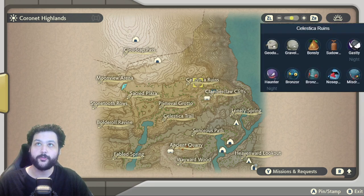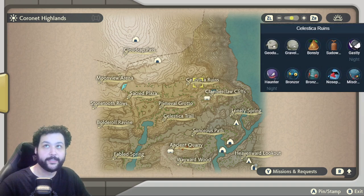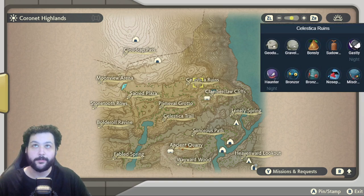Going up to the Ruins, you can get more Bonsly and Sudowoodo, which is always fantastic. There is also Bronzong, Snowpoint Nosepass, and Misdreavus.